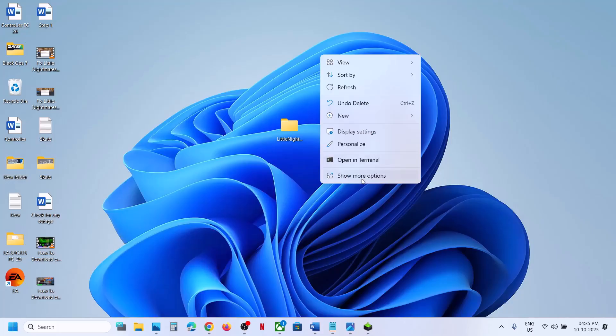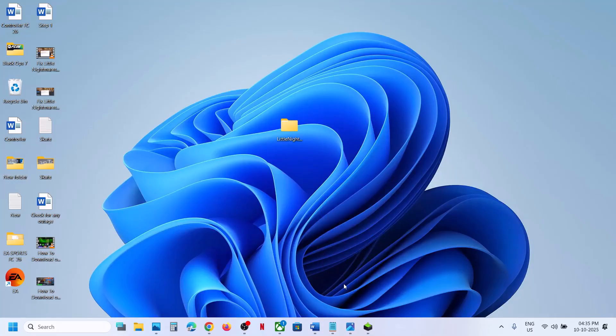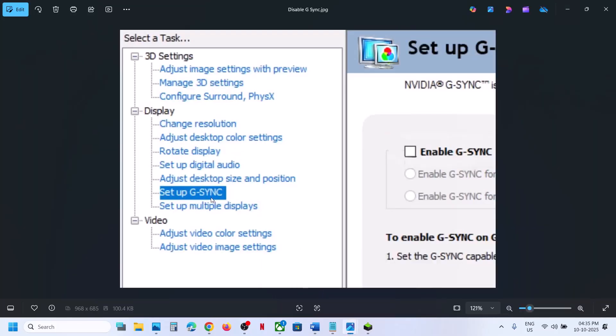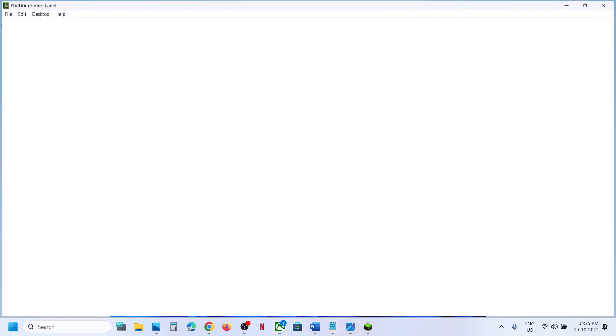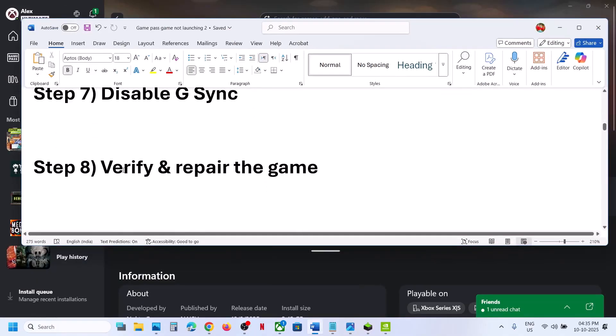Next, disable G-Sync. Right-click on the desktop, click Show More Options, then click Nvidia Control Panel. Once open, go to the G-Sync option, and if G-Sync is enabled, disable it. Then launch the game and check.